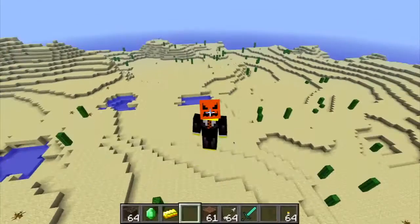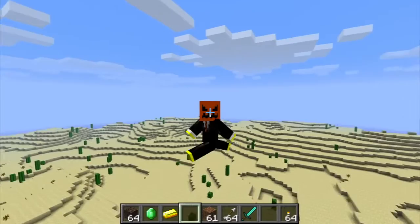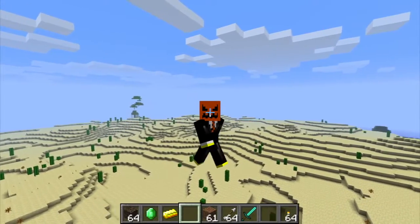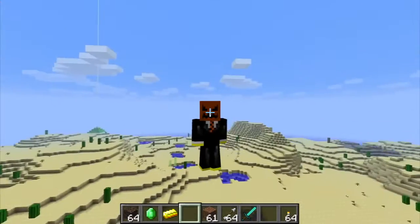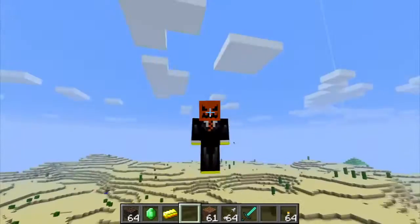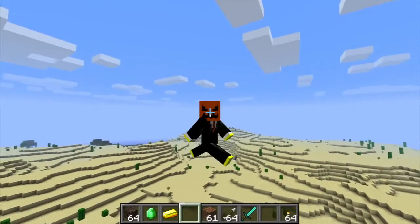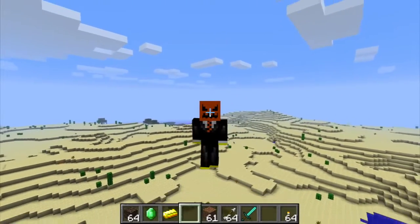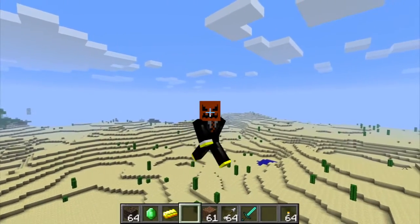Now on to number two. Here with number two, we got the pumpkin head guy in a suit. These Minecraft skin creators seem to love putting suits on absolutely anything they get their hands on, and this is no exception. We got a scary looking pumpkin face — it's an orange head with a jack-o'-lantern face — on top of a snazzy-looking suit with an orange and black tie.